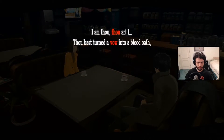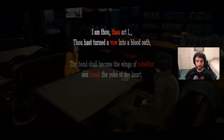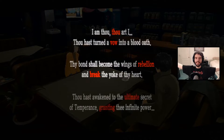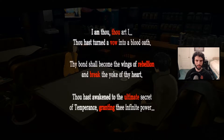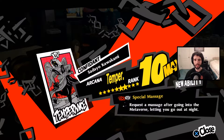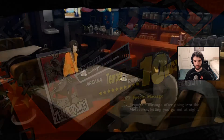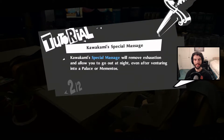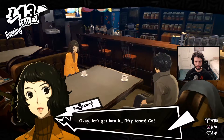You're someone special who helped me realize my path as a teacher — a new path where I'll never abandon any of my students. I feel a strong bond with Kawakami. I am thou, thou art I — thy bond shall become the wings of rebellion. Thou hast unlocked the ultimate secret of Infinite Temperance. Oh, that was Lavenza the whole time! We've unlocked Ardha — she can give you a special massage, remove exhaustion, and allow you to go out at night even after a palace.